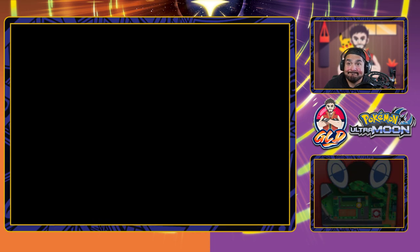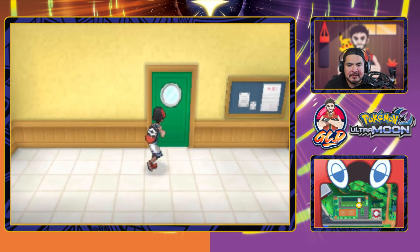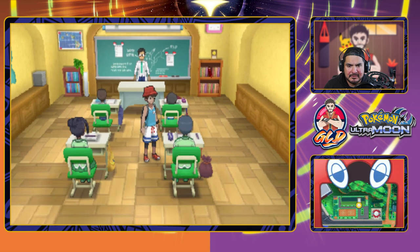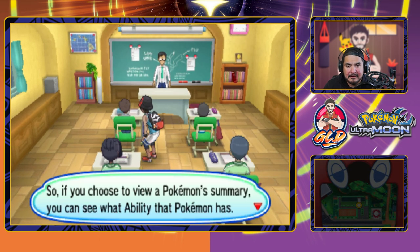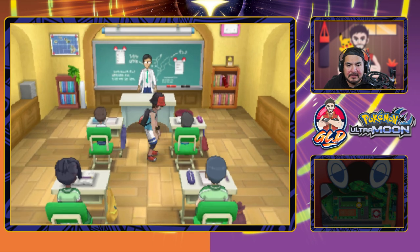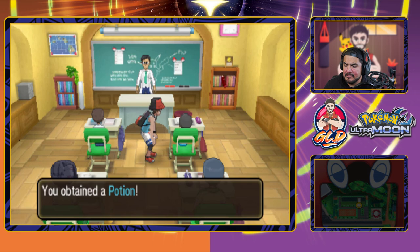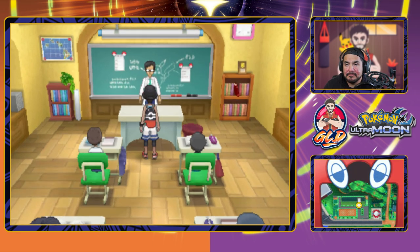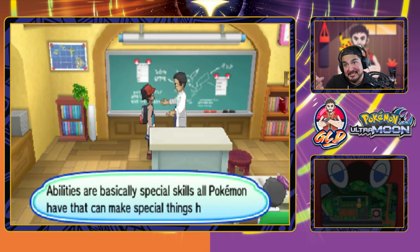Looking for free items — there are two more doors. Trainer strategy boards talk about abilities. My Lillipup picked something up — got ourselves a Potion! Aaliyah the Pichu has Static, which automatically paralyzes any opponent that hits her physically. Abilities are special skills all Pokemon have that can make special things happen — like Limber, which prevents a Pokemon from ever being paralyzed. I wish I had that for everything because your boy always gets paralyzed — kind of annoying.